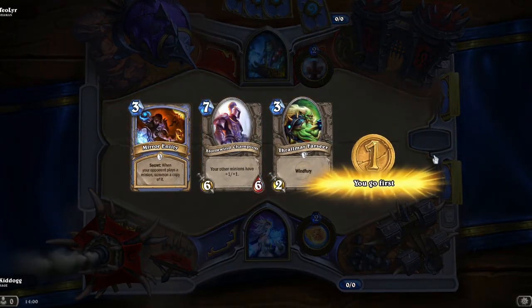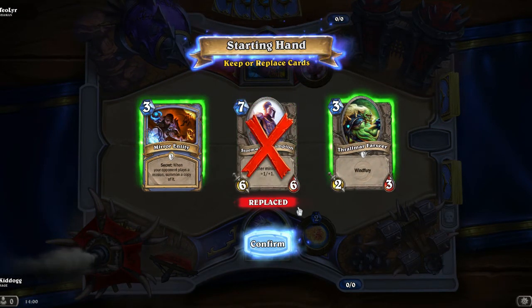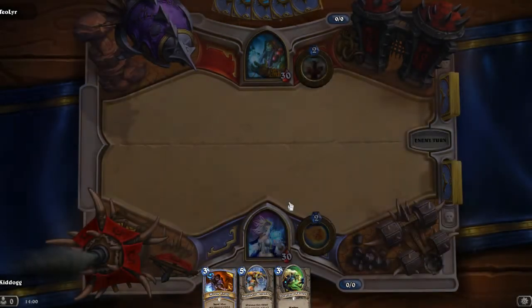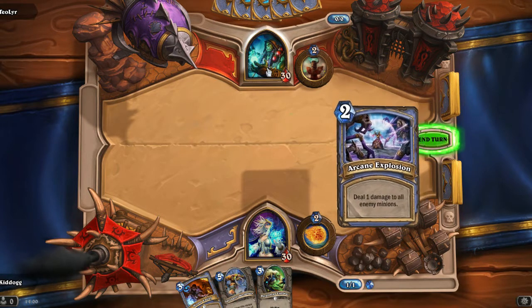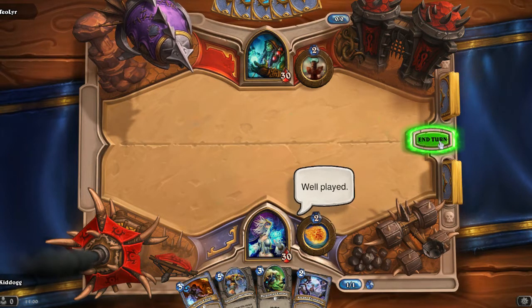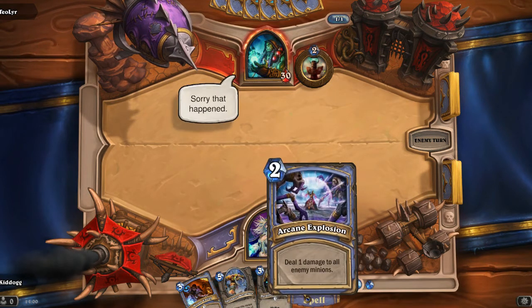I go first. My card selection is not great to be honest. I'm going to drop the Stormwind because that's a 7 mana cost and that's going to take a while, so I'd rather have that come out later. Slightly better but I'm not going to do much for a while. So this is the basic board — a nice little setup, interactive as well. I'm going to end my turn because I can't do anything on my second turn either.